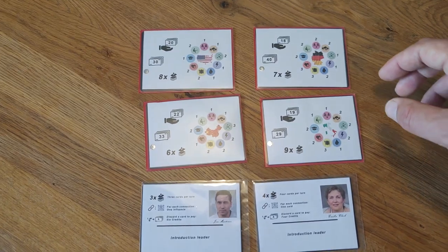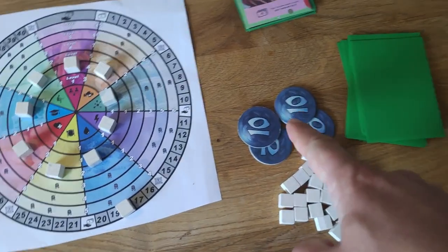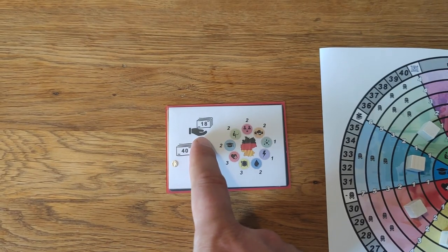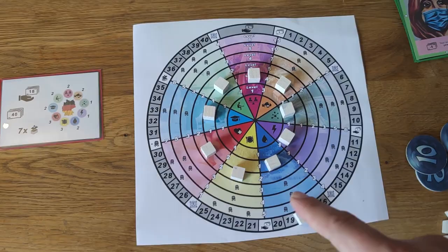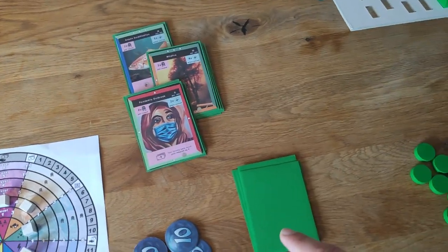To start the game, each player selects a country card and receives starting credits, a specific number of cards, and an indicator of their future round income. Additionally, players place markers on the appropriate levels to represent the fulfillment of various needs in their country.